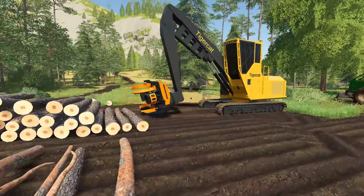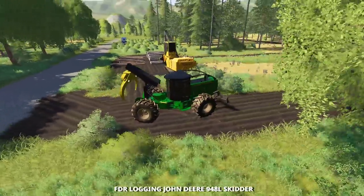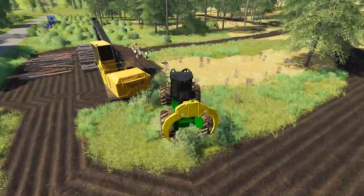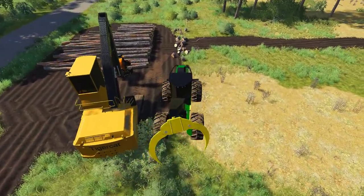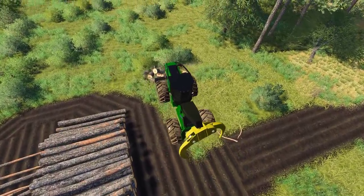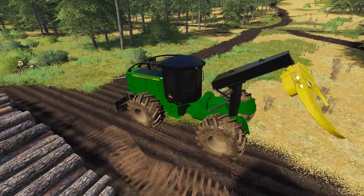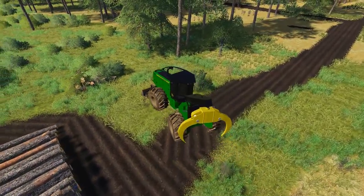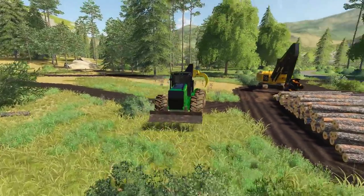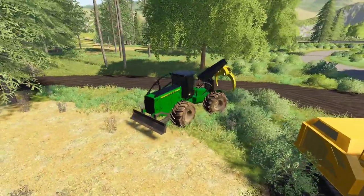We're gonna use the muddy skidder here. Drop this blade — hopefully our plow is off, which I think it is. Yeah, it still gives you the plowing effect but it's not actually plowing. And look at that — we just clean up the whole line there. This is how long it was supposed to be in all the games — I'm so glad we're able to give it this level of detail now. So sweet.